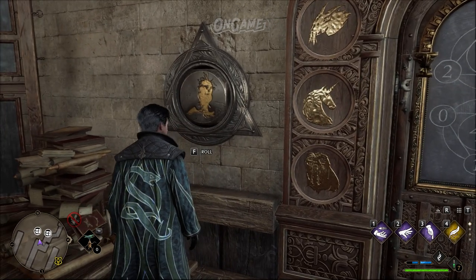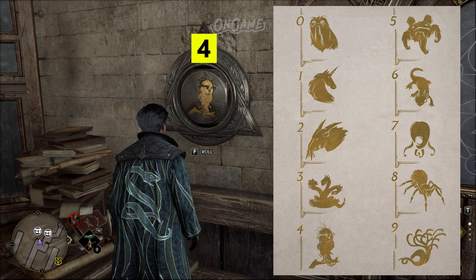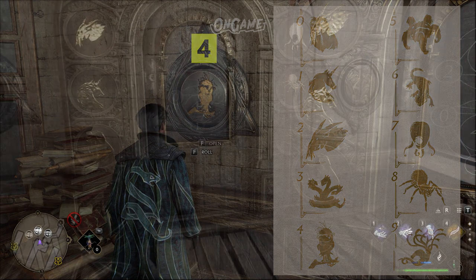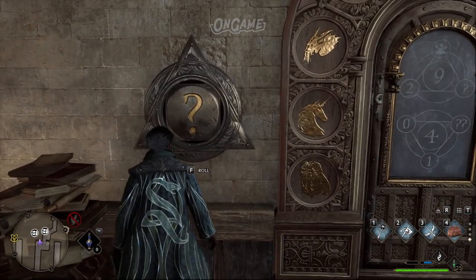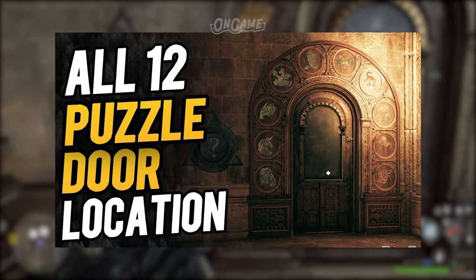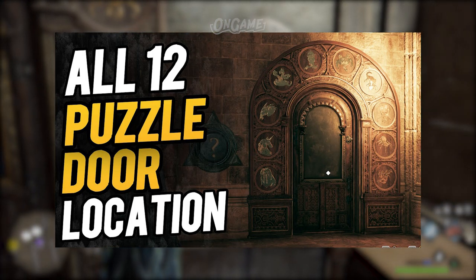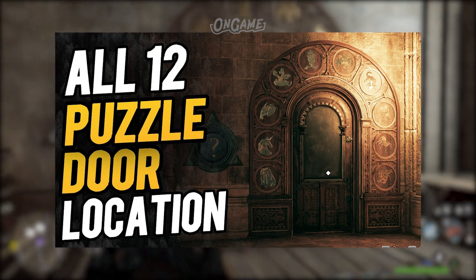If you aren't sure what number a magical beast represents, check the video to see what magical beasts are associated with what numbers. And if you want to know all the locations of the arithmancy doors, we already made a video about it and you can check the link in the description below.